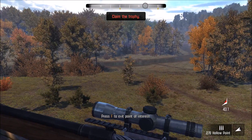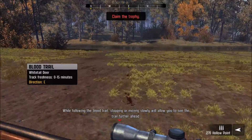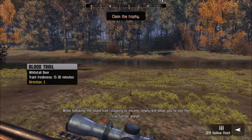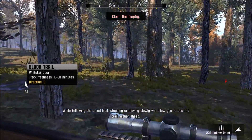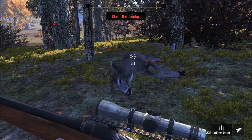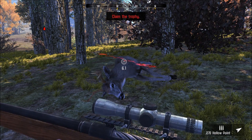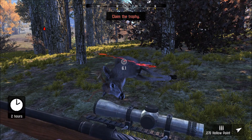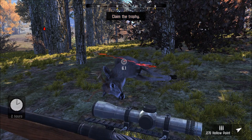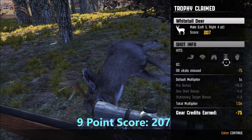It looks like some pretty good blood. We're gonna go down and claim our trophy. You don't actually need to be right on the blood — all you have to do is be near it and it tells you what direction it went. Here he is down right here — he didn't go too far. This one looks like a nine-pointer. He scores 207, five points on the left, four on the right. Because we missed all the vitals we lost 75 points during this part of the hunt.